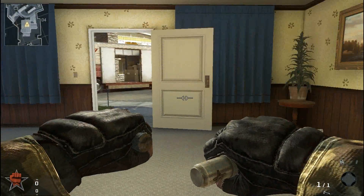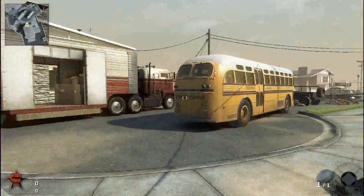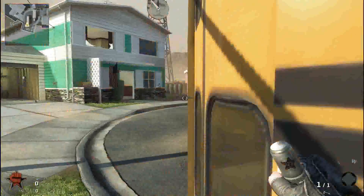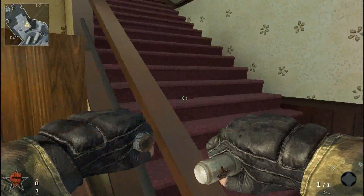I just wanted to show you this glitch. So if you come over here, you're on the right side of the bus — the left side if you're facing the front of it, which is over here. You come into this house and you see this TV over here.